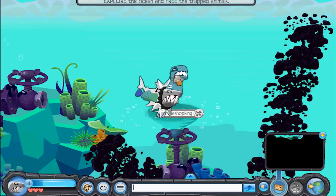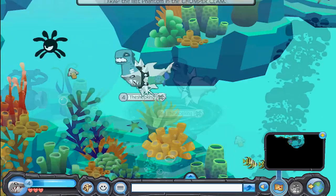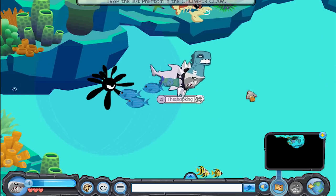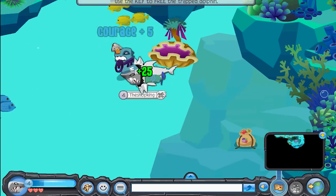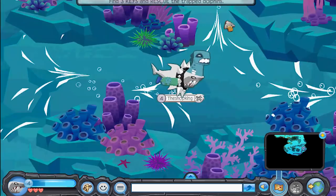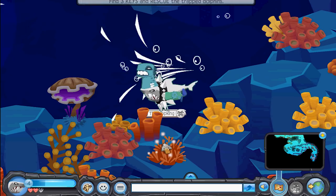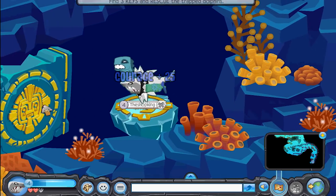I'm wearing two of them — this Nessie mask and this propeller. Those are both rares. I'm almost done already. You don't have to complete the adventure, you just have to go far enough to get to the gate. Then you open a treasure chest and get a brand new item, hopefully a rare. Then you go straight down here — boom — secret passage, shark gate.